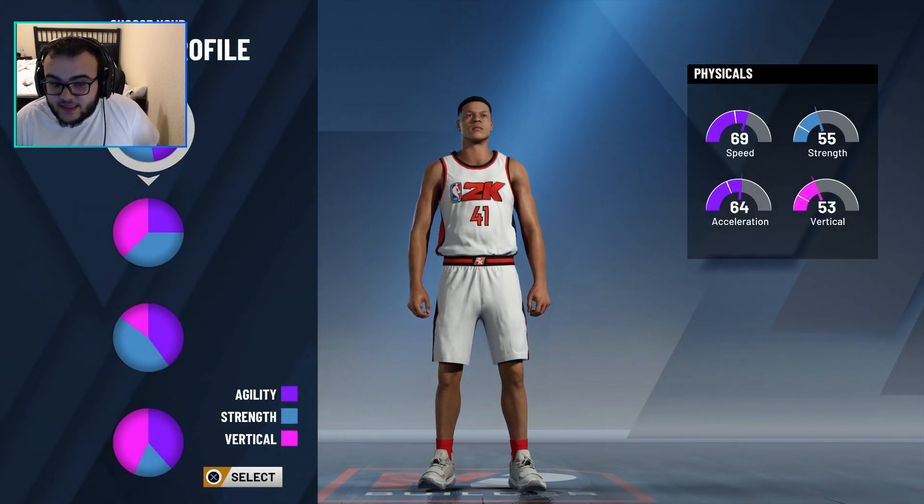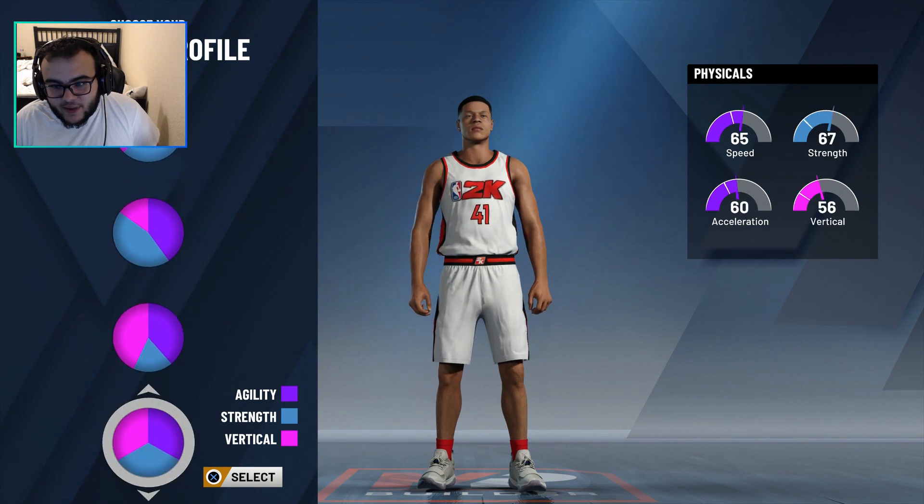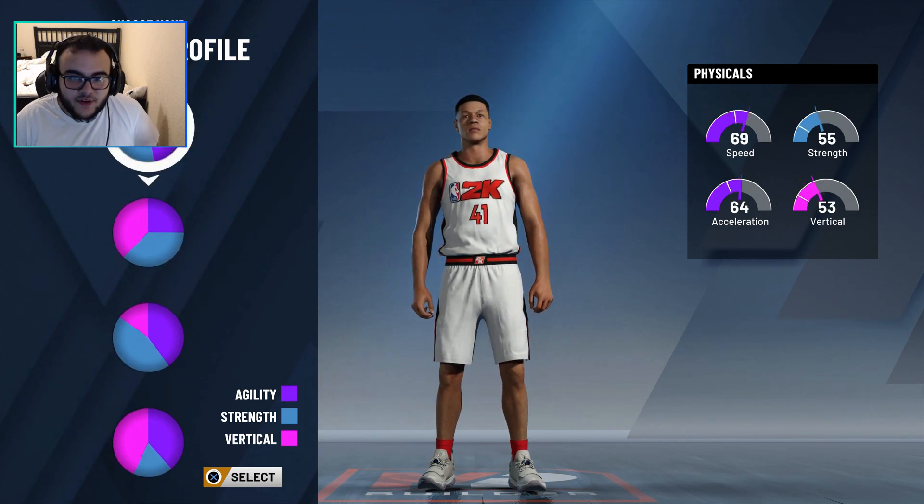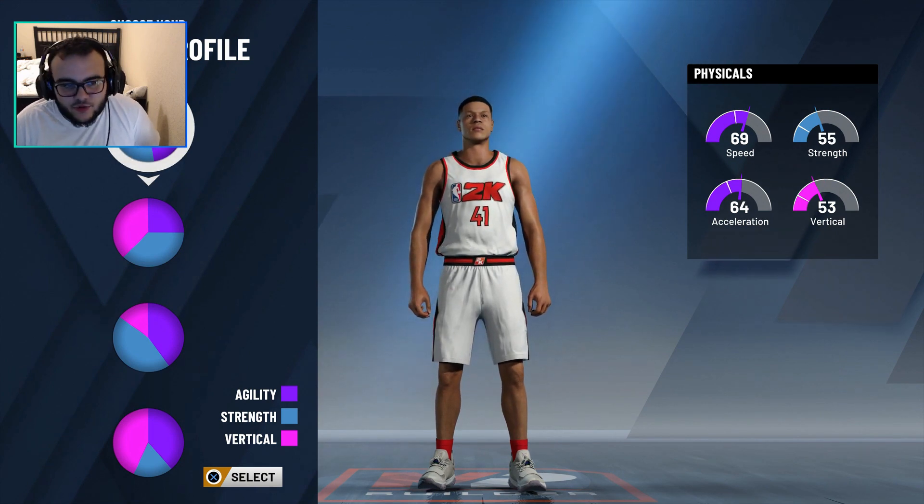Now I know Dirk was not agility, but I'm not going to do balanced or strength or whatever. Because to be relevant in the park, I want to be a little faster and stuff like that, not so slow.